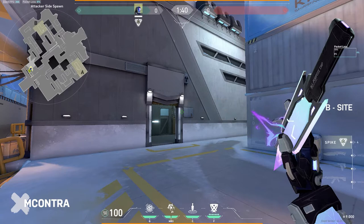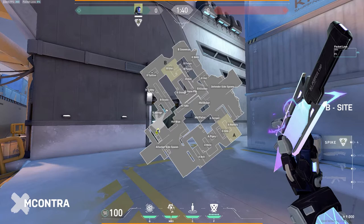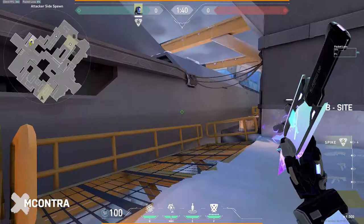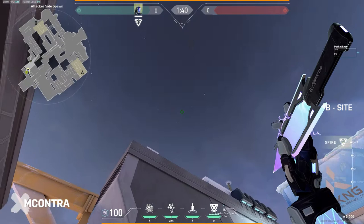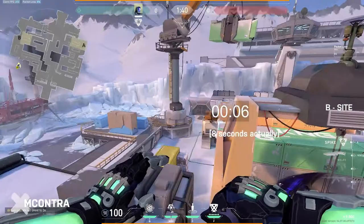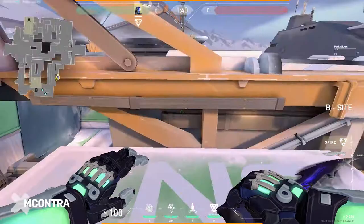Finally we're going to execute on B. I have a couple of lineups — first we start with the dagger. For the yellow box lineup, hug yourself in this little area where the vent meets, line your UI at this little corner, and toss the dagger over this building. It takes about six to seven seconds to land but it's highly effective at pushing off anybody holding the more aggressive angle with an Operator. Usually you'll see a Chamber or Jett up here — if they take something aggressive, they could be punished because they can't use their utility.